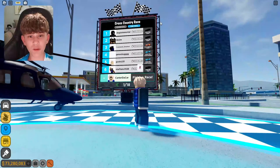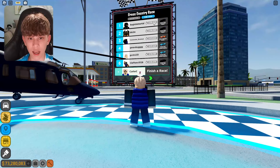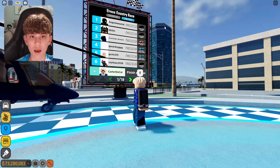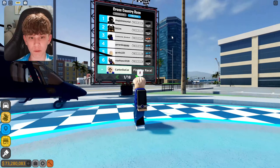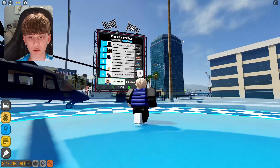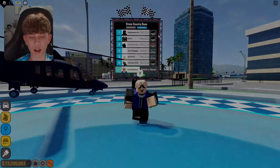There should be one of these little leaderboard things at every race. Here I'm at the cross-country race, and this dude has the first place time. You can do it for time trial or exhibition — it basically just puts you on the leaderboard. There are 18 pages, and you'll get on it if you have a fast enough time. Looks like the best car to use here is the Koenigsegg Jesco Hydra.